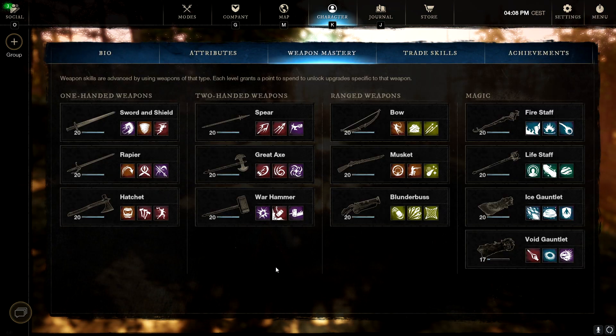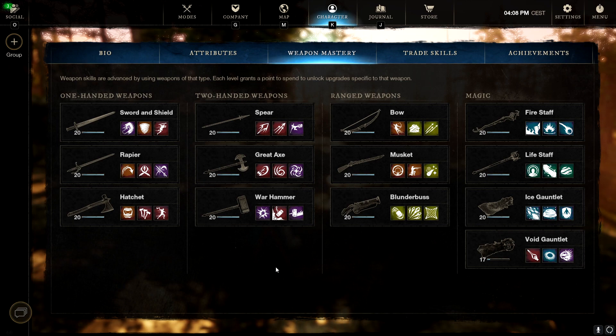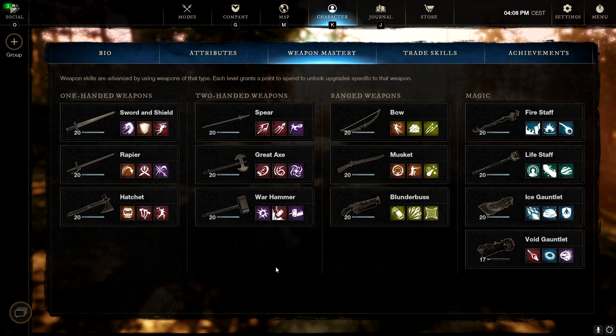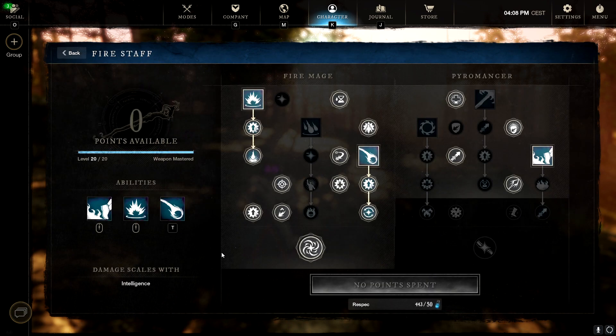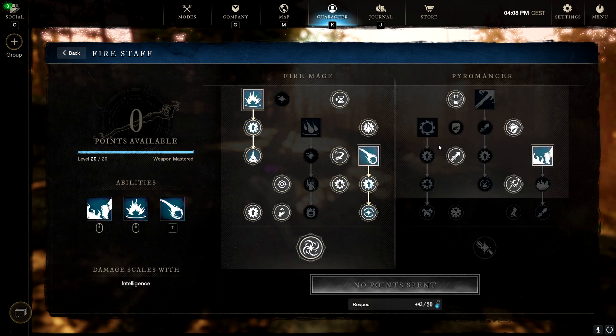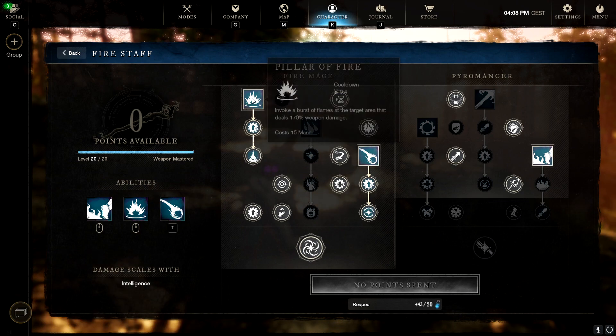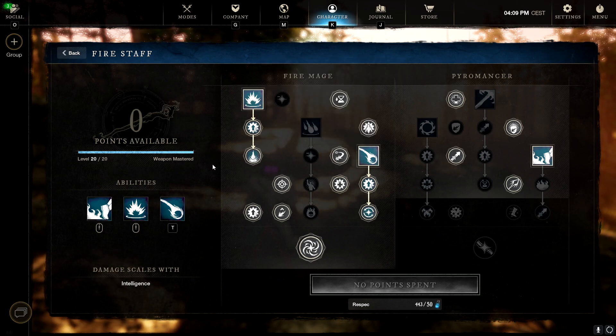The third weapon combo is a full Intelligence mage DPS build for the Fire Staff and Ice Gauntlet. It has high damage output in every PvP mode — open world, Outpost Rush, and wars. For the Fire Staff, the main abilities are Burnout for a quick getaway when health is low, Fireball, and Pillar of Fire. It's a very high-hitting DPS build and can rack up great damage numbers in wars to help your team.